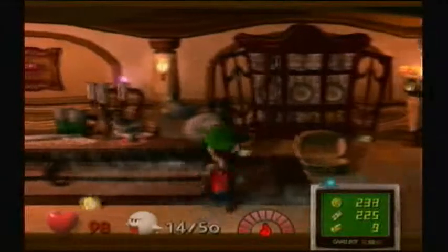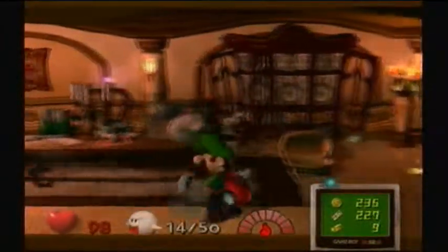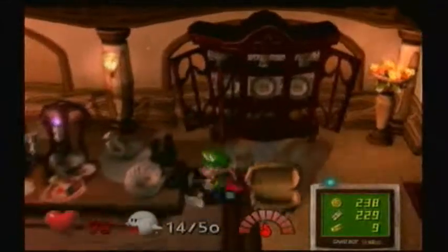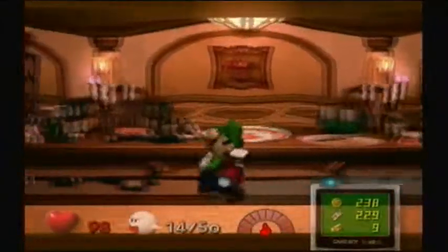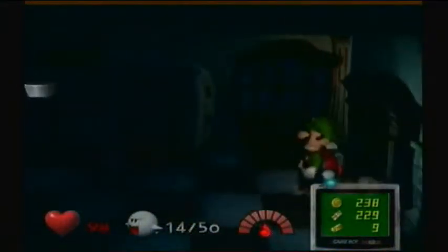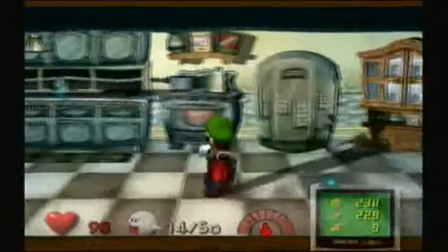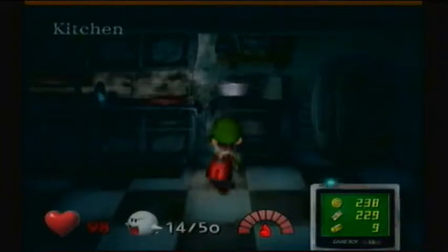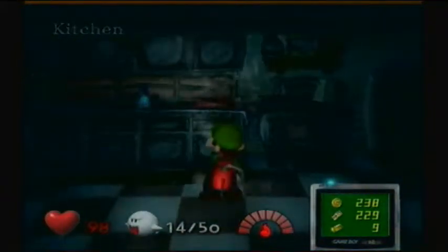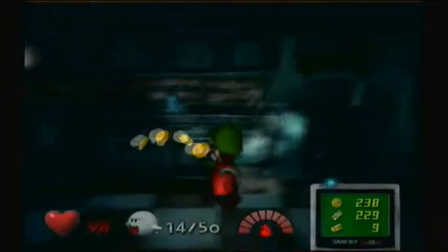Make sure you have the fire element with you because you're going to need it. Let's go into the next room. So be careful doing this — go ahead and suck up these things right here because it's going to save you a bunch of heartache and you can get this ghost a lot faster if you just go ahead and suck in these kitchen appliances.